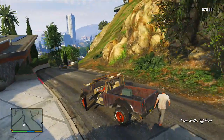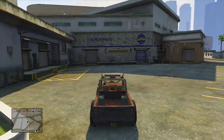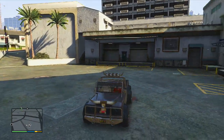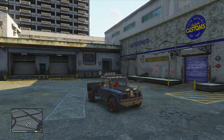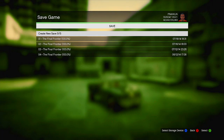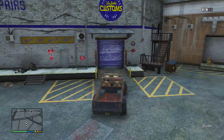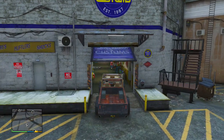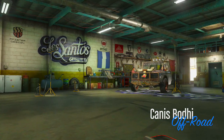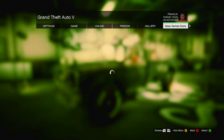Get inside of Trevor's truck as Franklin, then simply drive away and drive to Los Santos Customs. On the way there it will say that you have abandoned Trevor — that's perfectly fine. Once you have made it over to Los Santos Customs, park just outside, then bring up your phone and make a quick save while you are still inside of Trevor's truck. We are doing this so that in case you ever need to bring this online again, you can easily do so by loading up the game save.